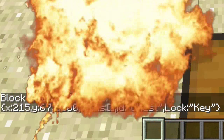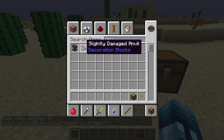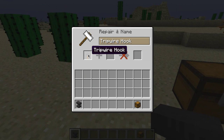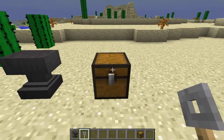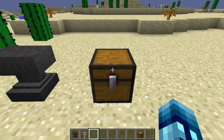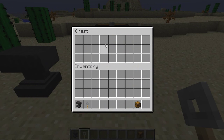Press enter and it says block data updated — that's it. Now if I place down an anvil, I'll open it up and rename a tripwire hook — just because that looks like a key, but you can use any item. I'll name it "key". Whenever I try to open the chest it will say "chest is locked" — I cannot open it with any other item. But if I have the key item in my hand and right-click, it opens.